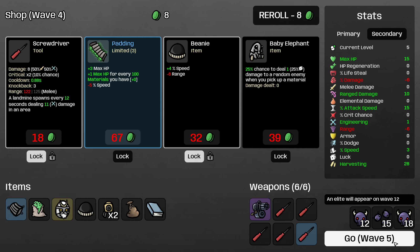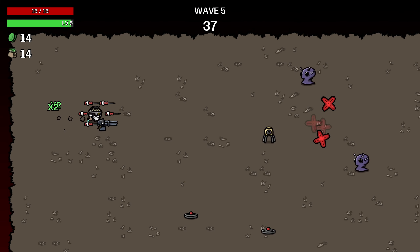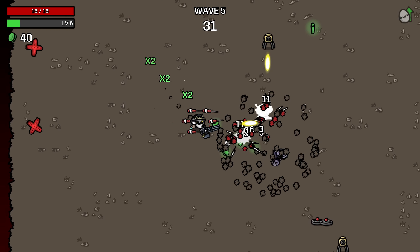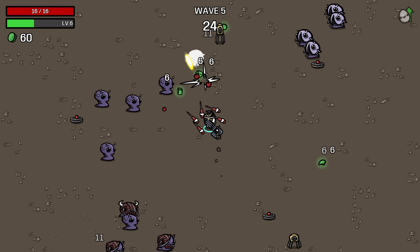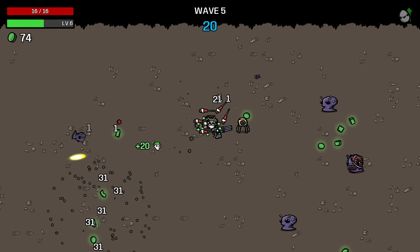Harvesting is really nice for this character because you will at some points struggle for wave clear, so it really helps smooth out your power curve. Though alone among pretty much every character, you should prioritize flat ranged damage over harvesting, because it's so economically efficient to buy flat ranged damage for the Cyborg.